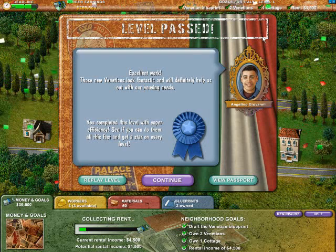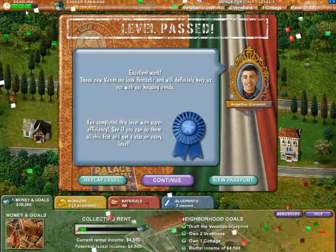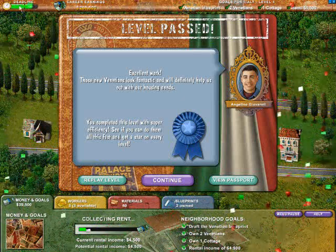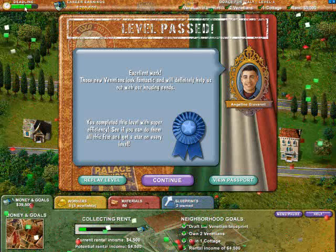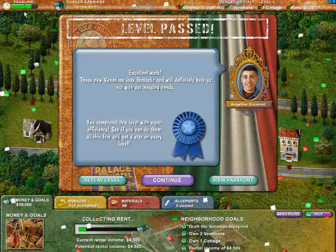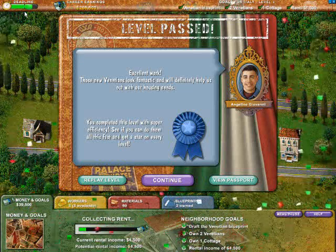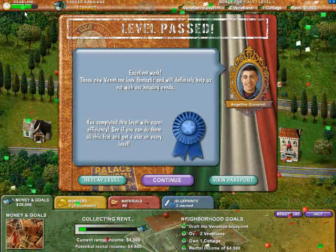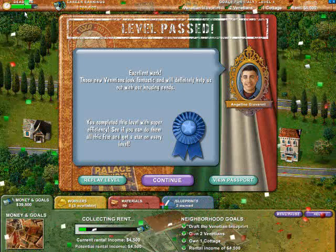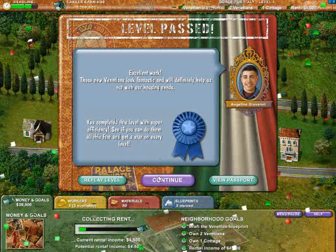No sweat. Now, if you complete the mission in a certain time frame, in the upper right where it says deadline, you might have noticed a little hatch mark in the middle. As the time ticks down and goes from right to left, the green bar decreases. If the green bar is longer than where this tick lies, you beat it with what's called super efficiency, and you get a blue ribbon for it. Later on, if you want to redo any of the missions or revisit any of the countries, you'll be able to know which ones you've completed with super efficiency. So we're just going to go ahead and click continue and move on to the next mission.